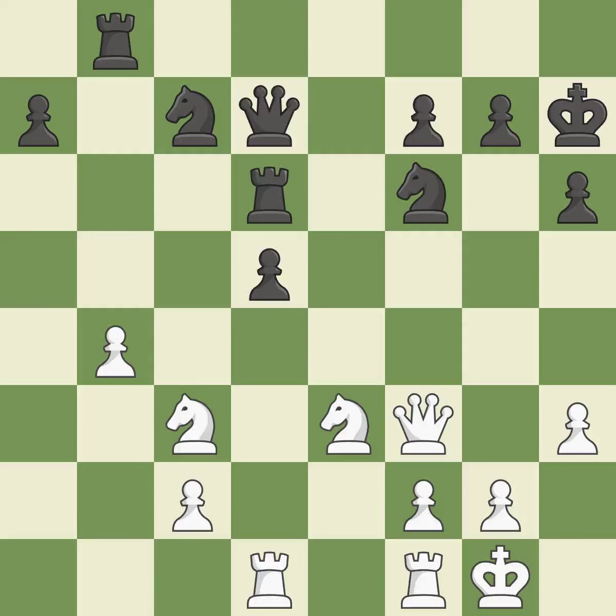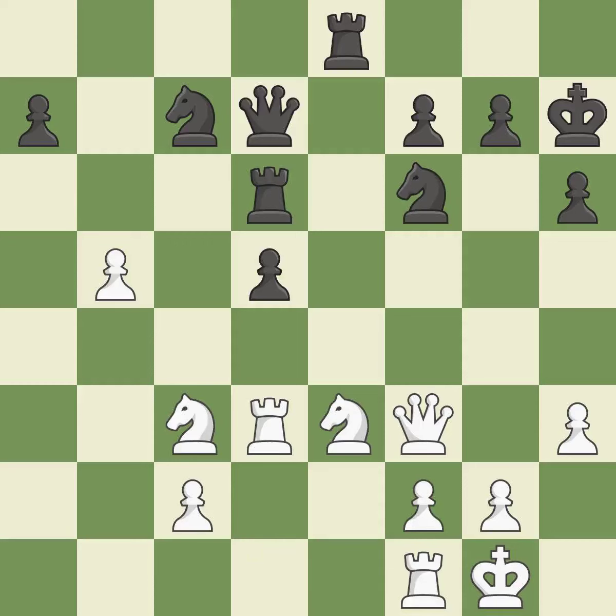A rook enters the action after developing outside of its starting square. A powerful play. This requires an open file, a typical technique for rook activation. Perfectly on point. The game was almost evenly matched, but black is now worse. It is incorrect.